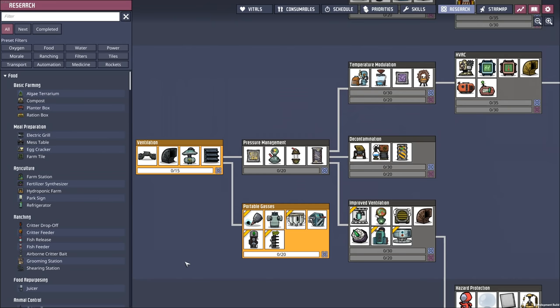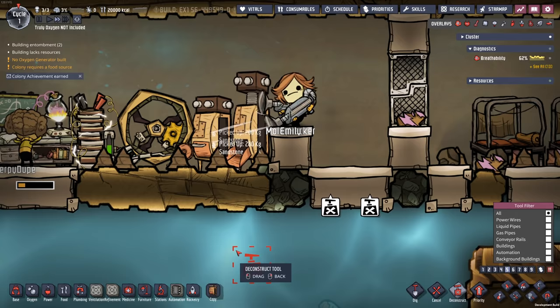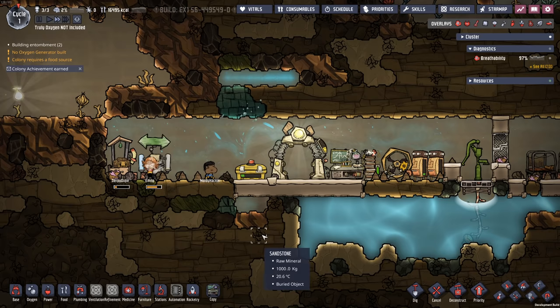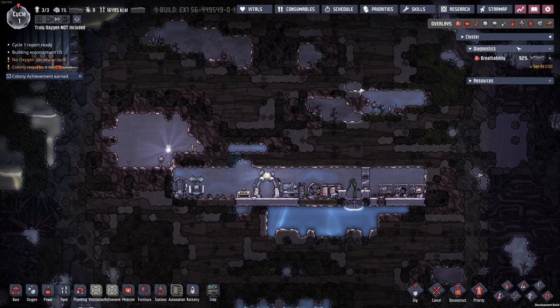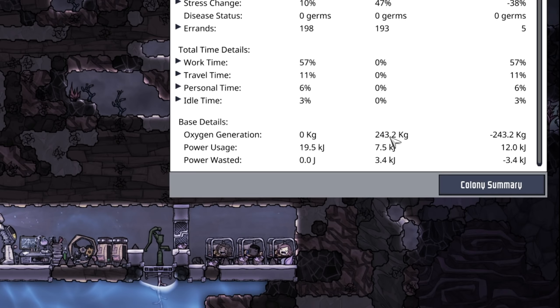Some simple basic research. The next thing we're going to need here is access to a little bit of water — you always need water. We're coming up on the end of the very first cycle, and our extremely deep-breathing duplicants have sucked down a fair amount of oxygen. We have generated zero kilograms of oxygen but consumed 243 kilograms.